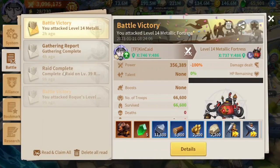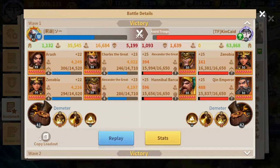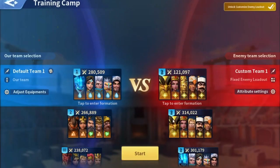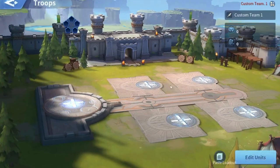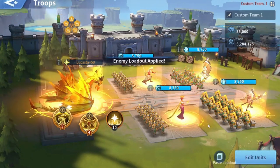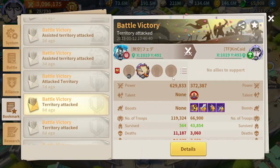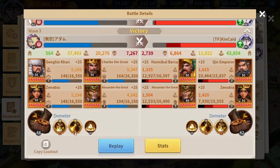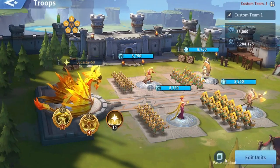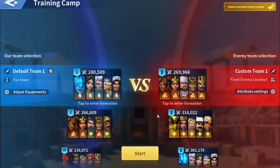There is also a cool feature here that has been unlocked: when you pick a report, there is an option called 'Copy Loadout.' You can simply copy the entire loadout from a report and then go to the training camp. Once you've copied it, you can select a loadout slot and paste the loadout — and the entire squad gets changed with just one click. Then you can begin the trial by clicking Start.